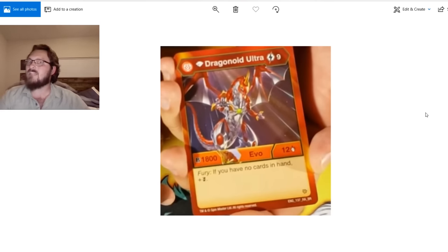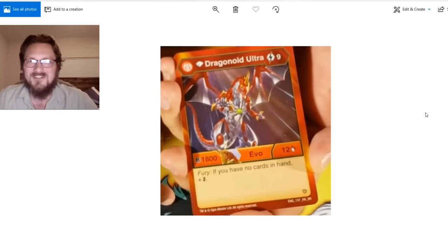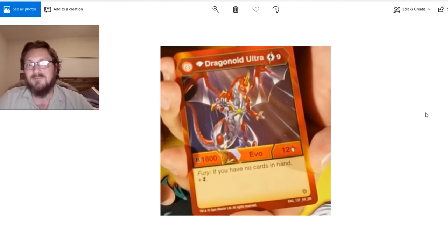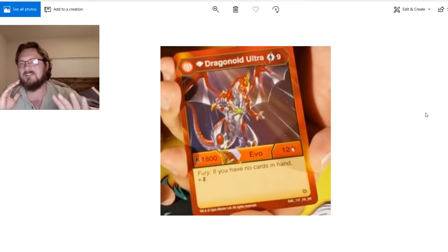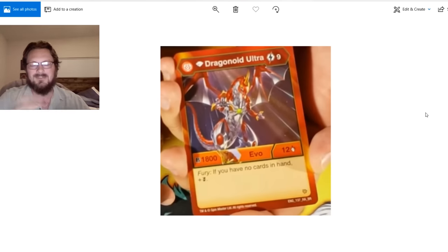The first thing we have here is a Diamond Dragonoid Ultra Pyrus card. We are going to be getting a Diamond Dragonoid Ultra figure. This is a 9-cost — of course it's a Diamond. Diamonds usually aren't playable, but 1800 B-power, that's a lot. And 12 attack. If you can get this off, like pulling it off a Dan or something, and if you have Fury, you have double strike — that's 24 damage. That's really cool and really interesting. Diamond Dragonoid Ultra is looking real nice.